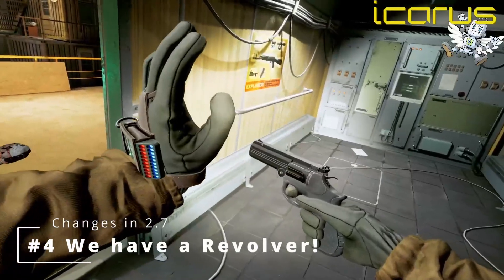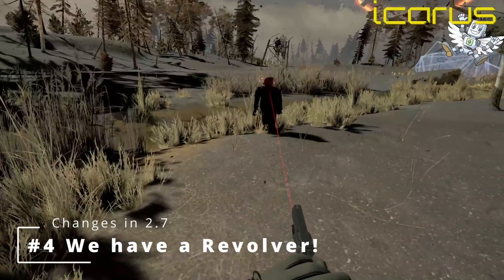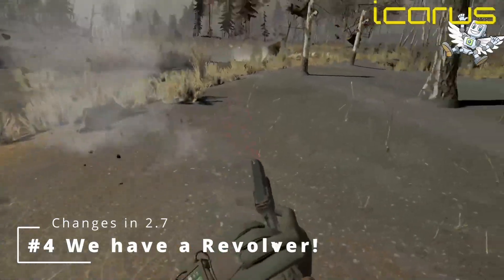And finally, the biggest change is that they've now added a revolver. It uses the same rounds as the Desert Eagle and now we can finally get our ocelot on and fan the hammer cowboy style.